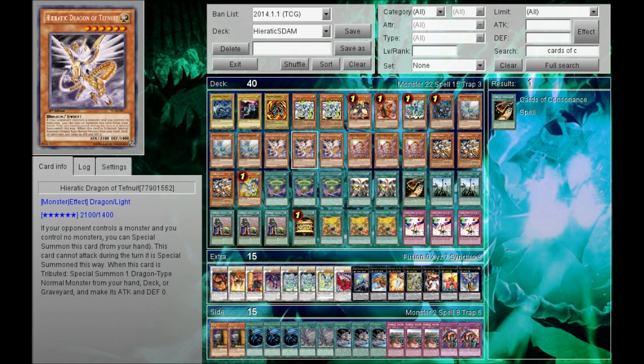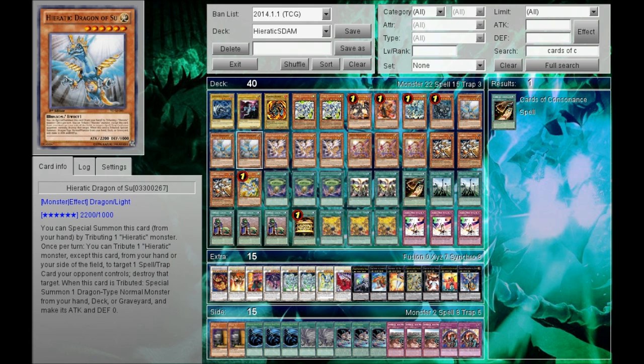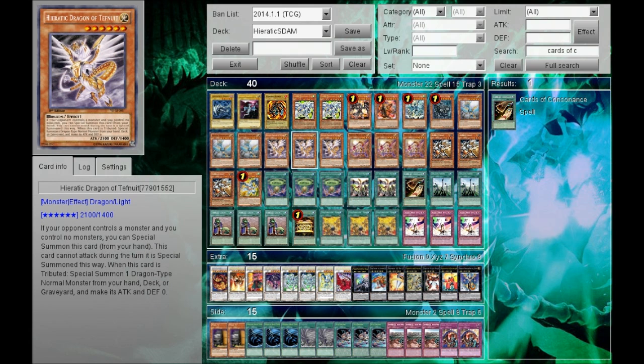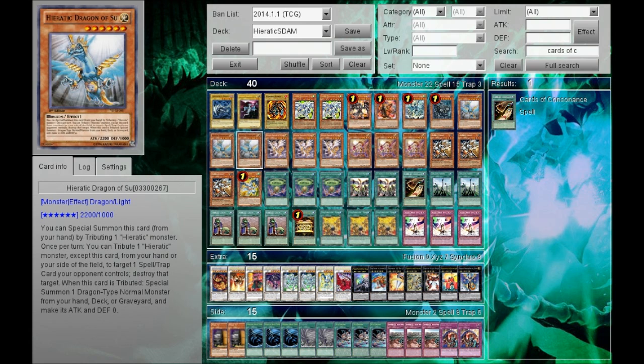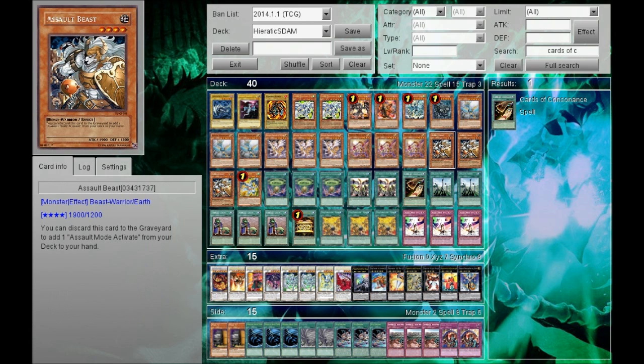For the Hieratic engine part, we have three Su, three Tefnuit, and three Esit. Nothing really needs to be said about them — they're really good. If you go first, you want to have Esit plus Su. If you go second, it's very good if you have Tefnuit plus Su, or just Tefnuit plus whichever. That's usually how it goes.